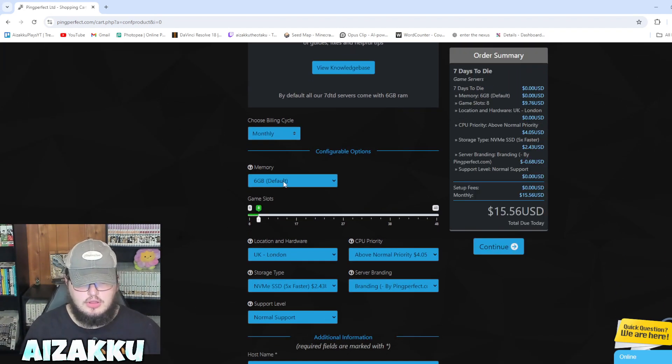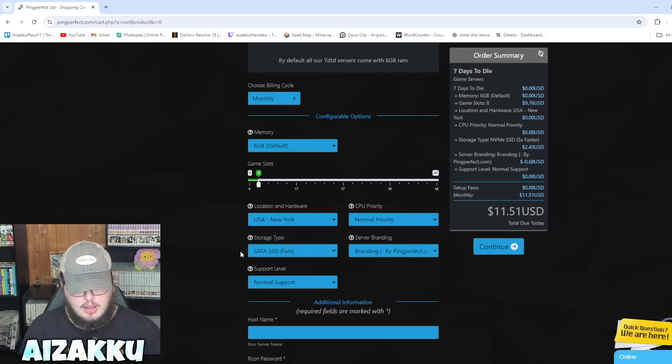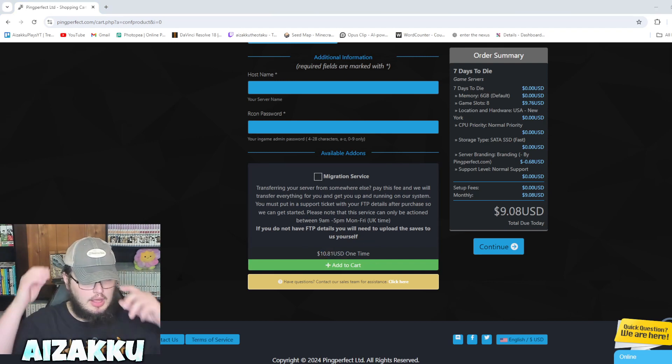Go to your region — I'm going with New York. For CPU priority, just put normal priority, we don't need something crazy. For storage type, you want the SSD — I'm just doing the fast one, which saves a couple of dollars. For branding, it literally takes a dollar off the server, so no branding goes up 76 cents — we just want normal. Then we want normal support. Put in your name and password for the server, add to cart, and the server is only $10.81.